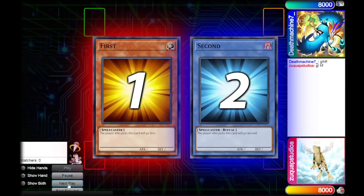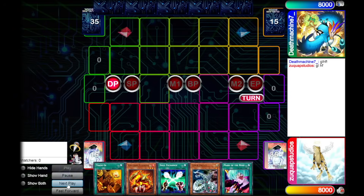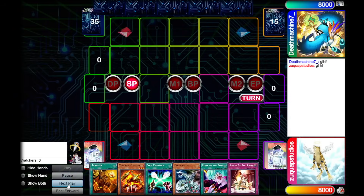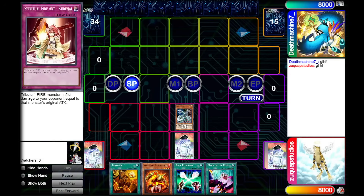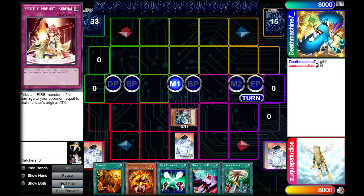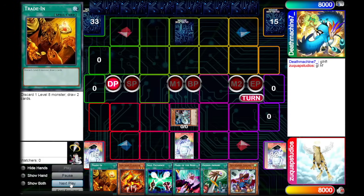This first game we are up against Frogs, and thankfully we are going first. Our opening hand looks pretty good. We've got a pretty decent normal summon in Cyber Valley, so we're going to summon that, set Spiritual Fire Art Kurenai and pass. My opponent just passes right back and we have no way to do damage, so we change Cyber Valley to defense and pass again.